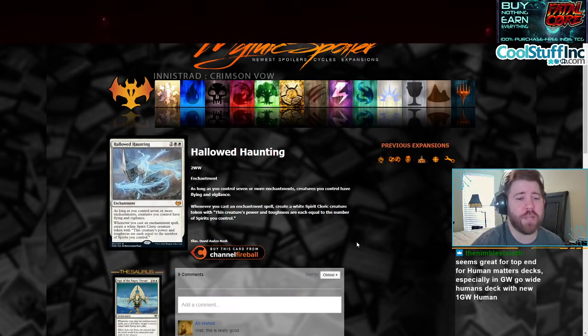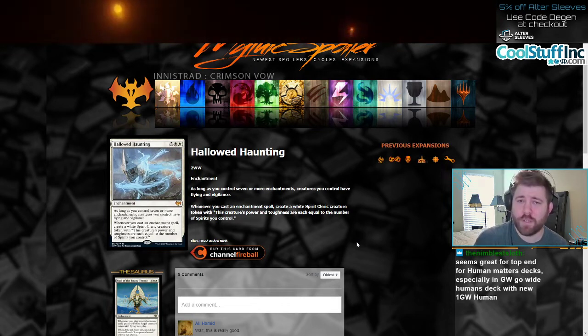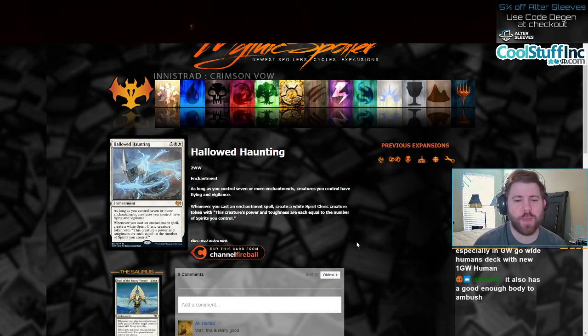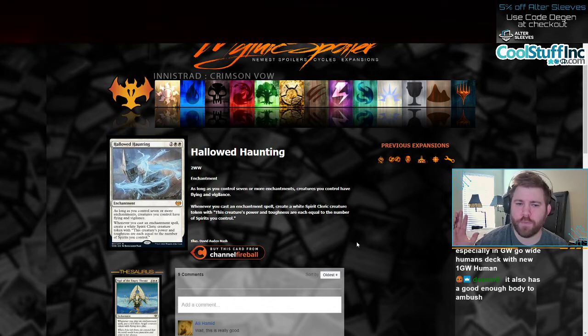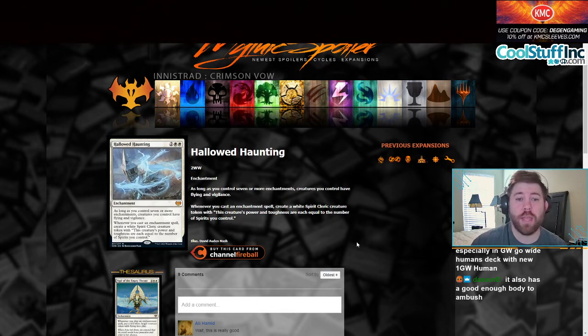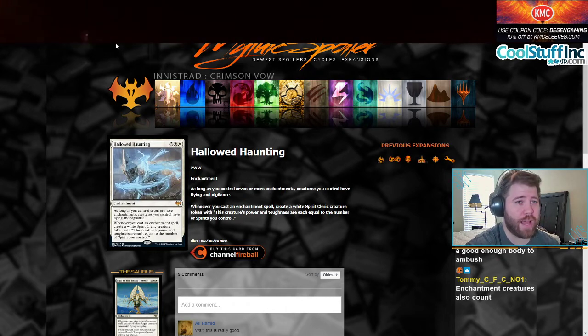We have Hallowed Haunting, which is our next one. It's also 2/2 white for an enchantment. As long as you control seven or more enchantments, creatures you control have Flying and Vigilance. Seven or more enchantments is a big ask. But maybe this is designed more for commander. Whenever you cast an enchantment spell, create a white spirit cleric token with power and toughness each equal to the number of spirits you control. You see a little bit of theme in this set with spirits and enchantments. I'm leaning towards this as being more of a commander card, but maybe you could get it to work in a historic enchantress deck — whenever you cast an enchantment draw a card — and that deck does a really good job at putting enchantments on the battlefield. So maybe it finds a home there.